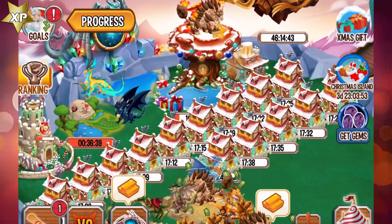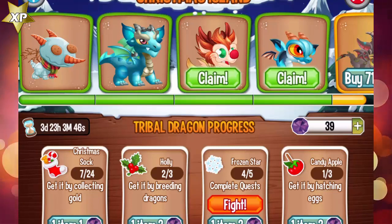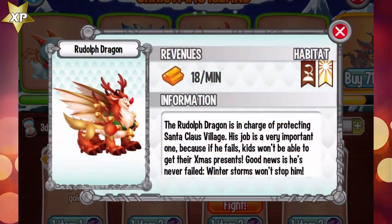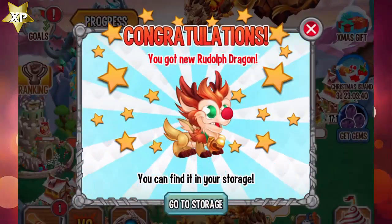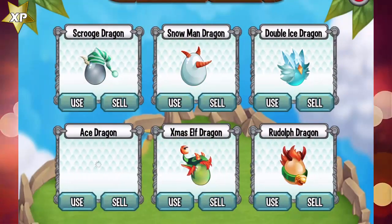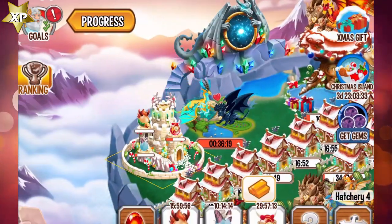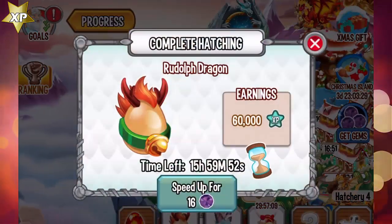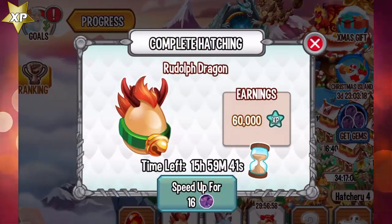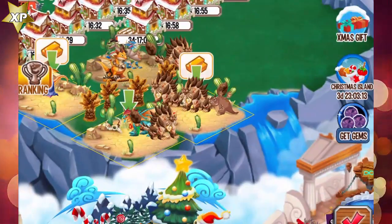Hello everybody and welcome to another Dragon City video. Today in the Christmas Island event we are going to claim the Rudolph dragon. Let's see what this dragon is all about. Let's go to the storage and use the Rudolph dragon — this dragon will finish incubating in 16 hours, but I'm not going to wait for that, so let's speed it up and place it into a terra habitat.